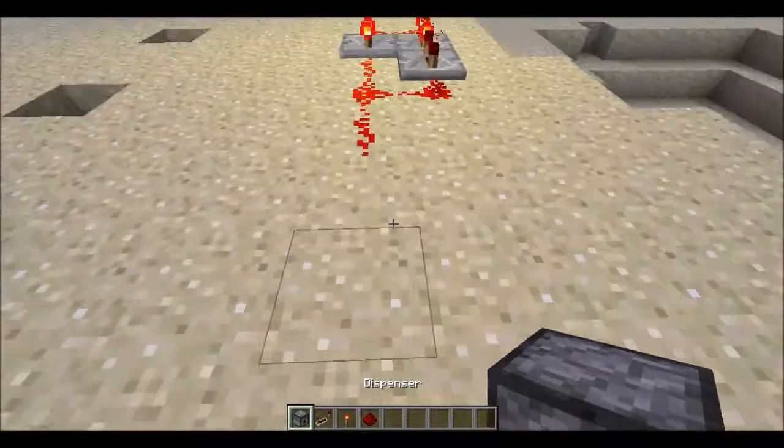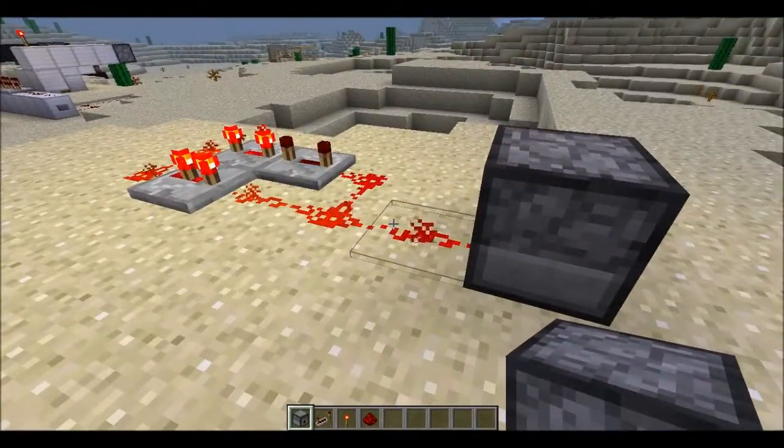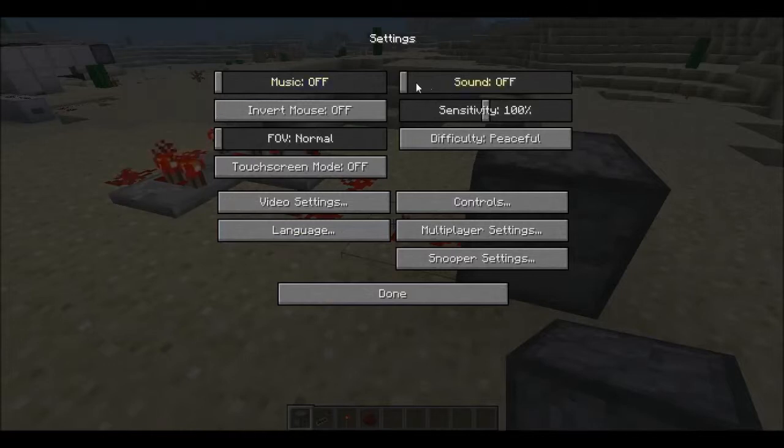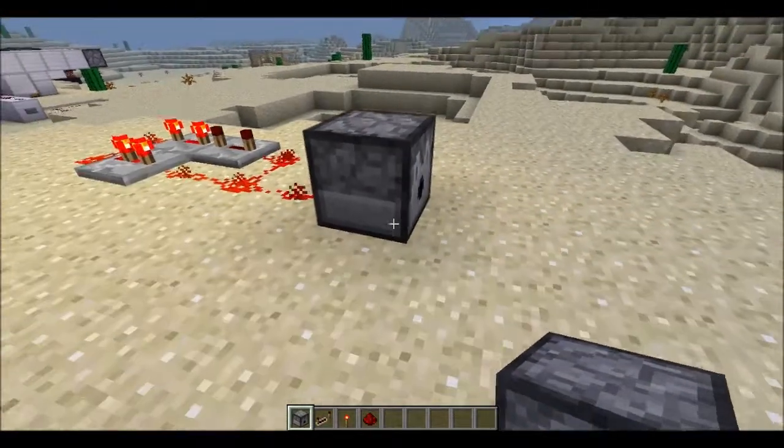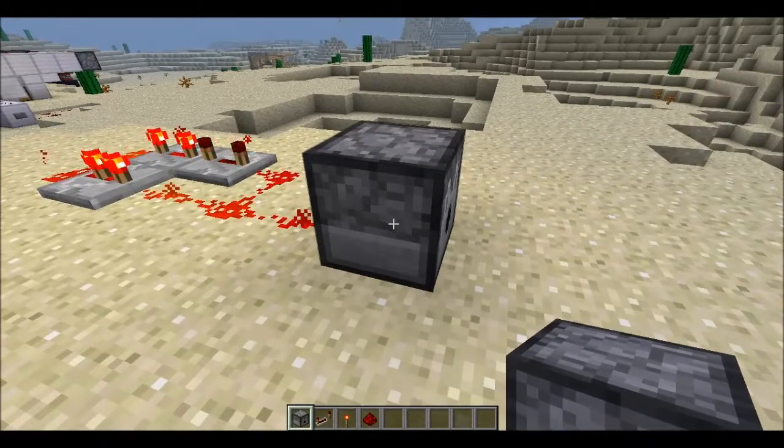For an indicator, place a dispenser or anything over here — you can hear it clicking. This is a one-second loop, a one-second delay, and it's quite useful if you want to make one-second clocks or similar builds.